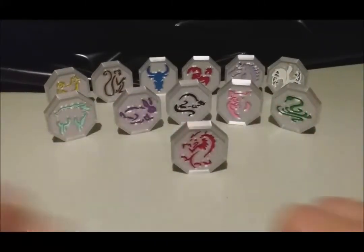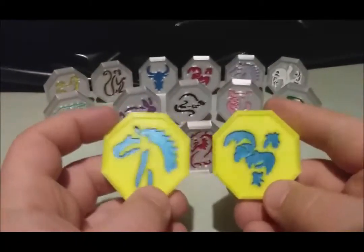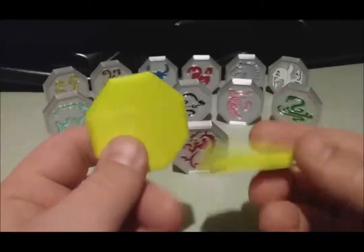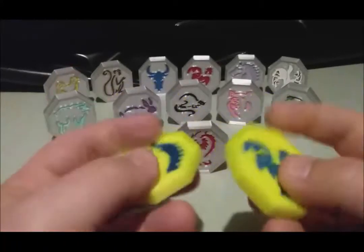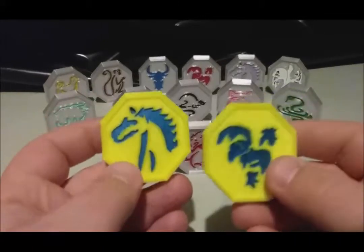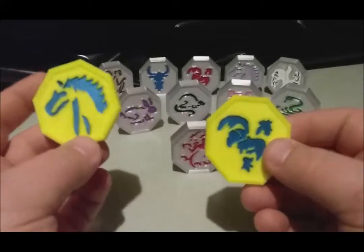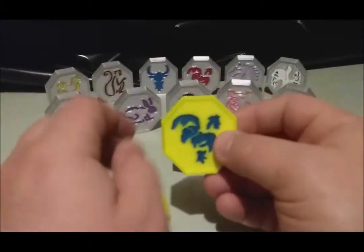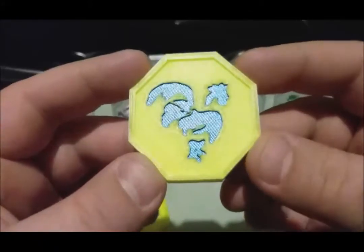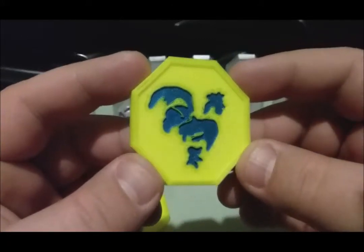These are kick-ass. When I bought them from the seller, I also got two bonus Talismans of my choice — I got a Rooster and a Horse. And I got to pick the color for the Talisman and the inlay for it. So I picked yellow and I think it's like a cyan or blue. And holy shit, outside the camera, these things really pop. You can see just how freaking amazing these are.